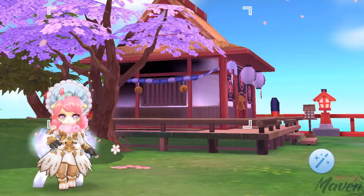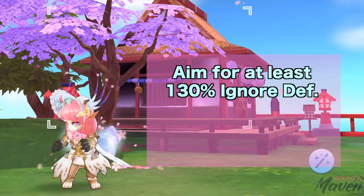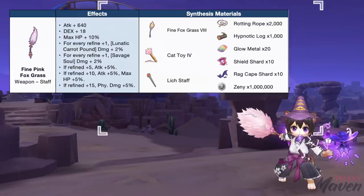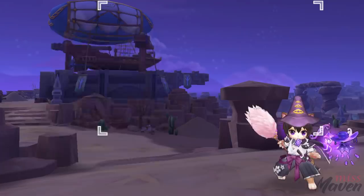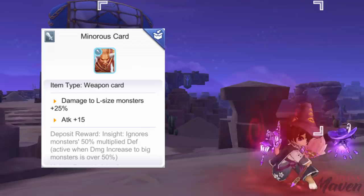Up next, let's dive into the recommended equipment set and cards. In general, the gears and cards for the MVP build are just the same with the farming build. It's important to aim for at least 130% ignore depth as most of the new MVPs have high ignore depth stat. Then prioritize items that give pen, HP, and damage. Attack is our last priority since HP seems to have a bigger influence than attack when you have maxed out life soul. For the weapon, use a high refine fine pink foxgrass for higher LCP and Savage Soul damage. For enchantments, you should aim for either morale or arc forked enchant for increased ignore depth or ranged physical attack respectively. As for weapon cards, just use 2 minoris cards with or without the insight effect. But activating the insight effect with either the gacha headwear abyssal cry or a plus 15 in the chosen's gown should be prioritized.